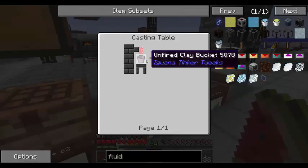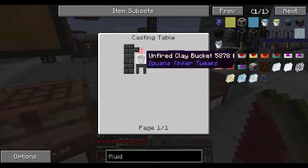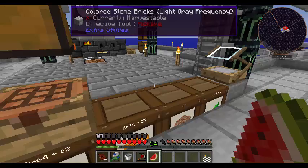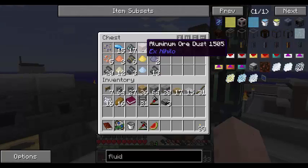I need to make a saucepan. You pour aluminum onto an unrefined clay bucket and you get a saucepan? Aluminum — that's the only way to get it? Yep. What? I thought it was with like a couple pieces of iron and a stick. Yeah, I thought so too.